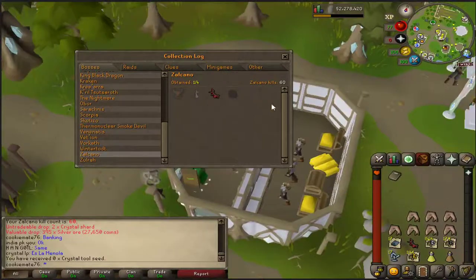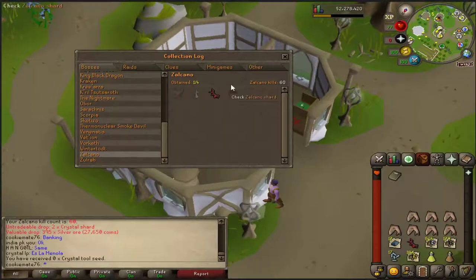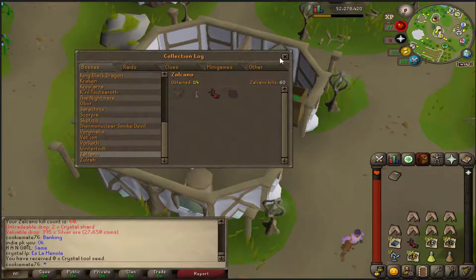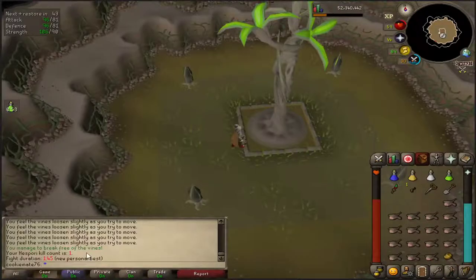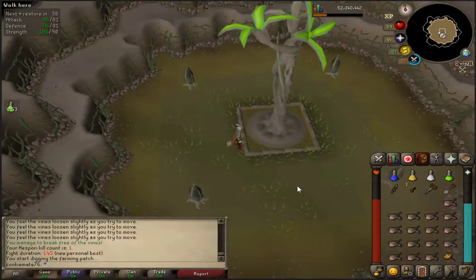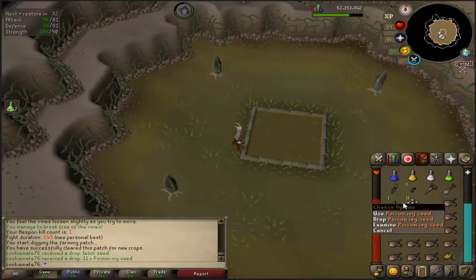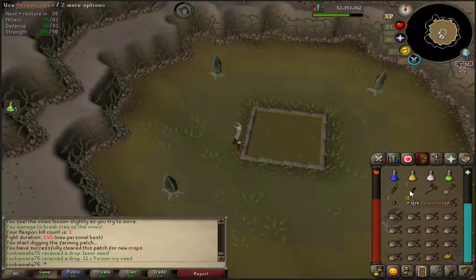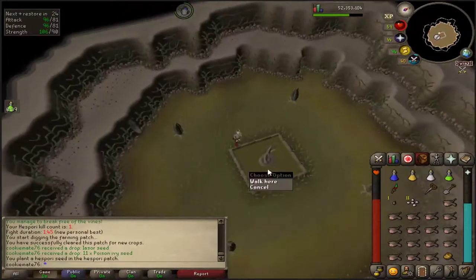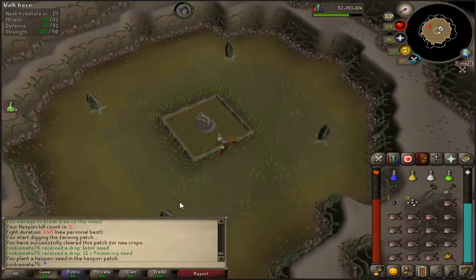I literally got the worst drop I could have got, so I'm a little bit gutted about that. I'm not entirely sure what the rarity is but I'll have a look. This is the first time actually doing Hespori on this account and I did a terrible time — I didn't do very well at all. I've done it a thousand times on the hardcore, and yeah unfortunately didn't get lucky this time, but hopefully soon we'll get some buckets or something and make a little bit of money from this semi-boss — whatever you want to call it.